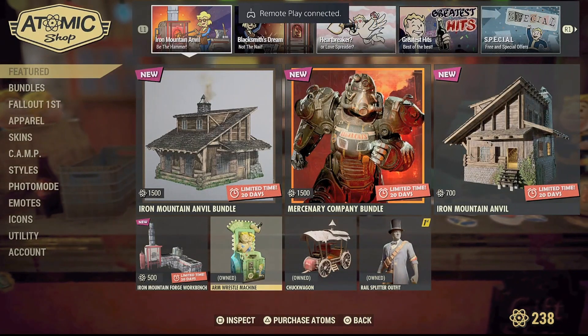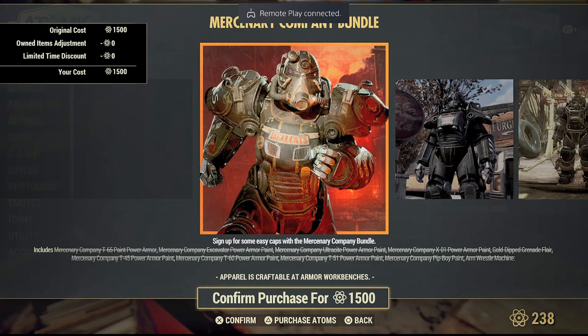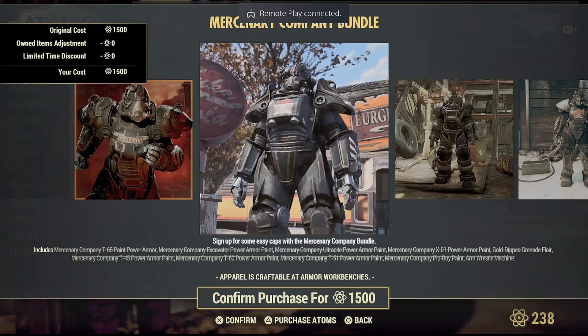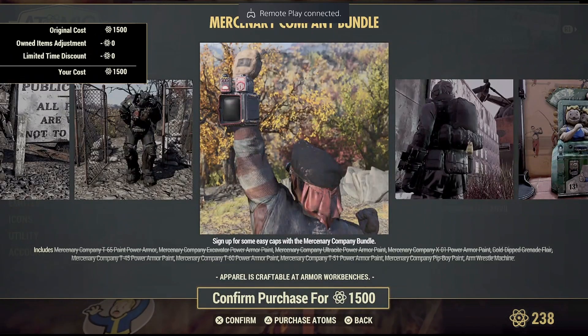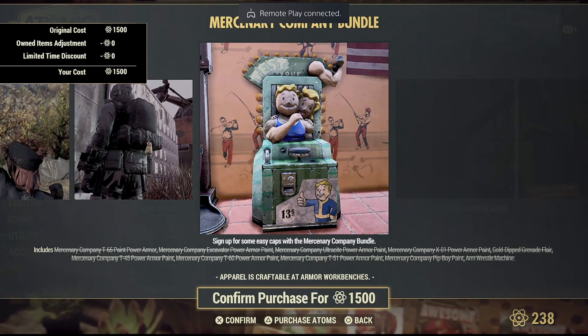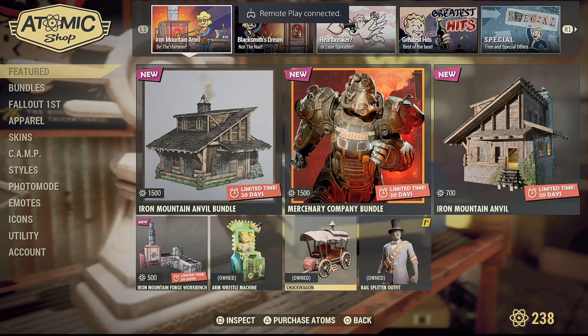Next is the Mercenary Company Bundle. I already have every item in this bundle but it's still showing me 1500 atoms. If you're new you can grab this bundle — you'll get cool power armor paints for the Excavator, T-45, T-60, X-01, T-65, and Hellcat, plus the Pip-Boy paint, the Secret Service backpack, and the arm wrestling machine, which gives you extra Strength. I already have them so I can't show you individual prices.